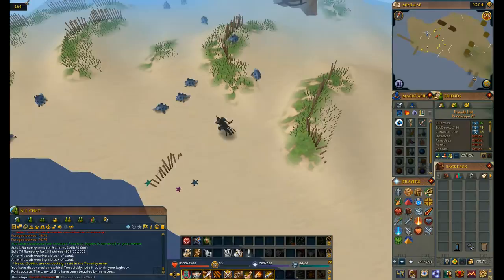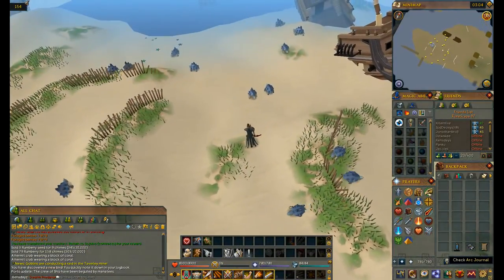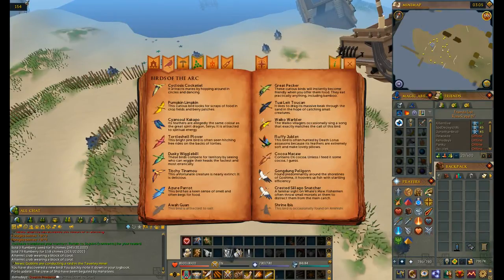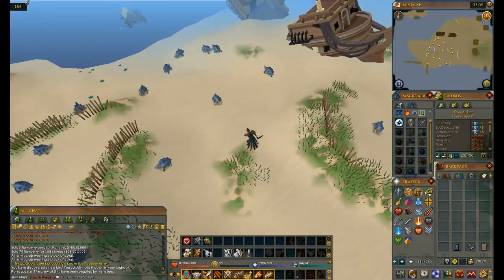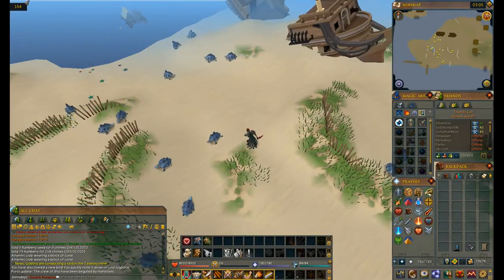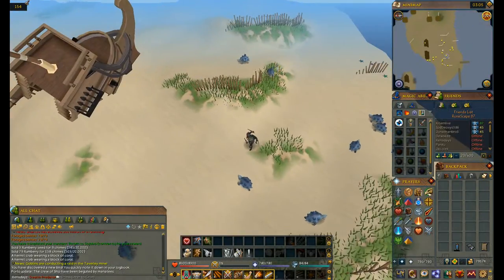This is also the only way to get the Tortleshell Plover — well, you can also have other people catch them for you and just sit back and watch. These are the only two birds on Whales Maw. You can also find the Tortle Plover on Uncharted Isles if you are catching turtles there. Anyway, I'll see you on the next island.